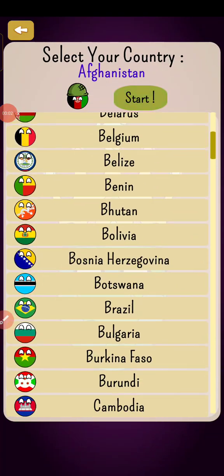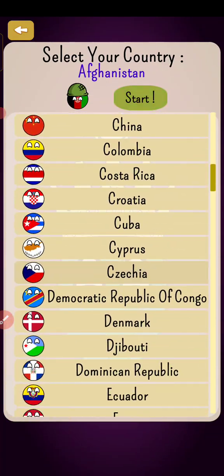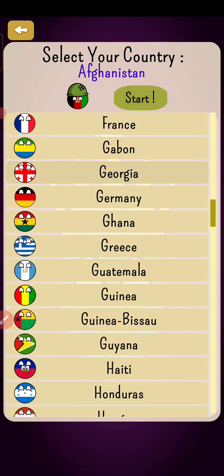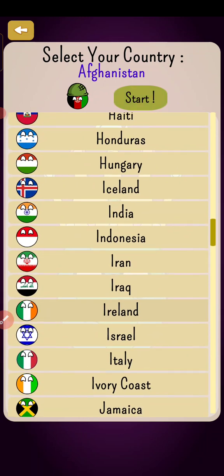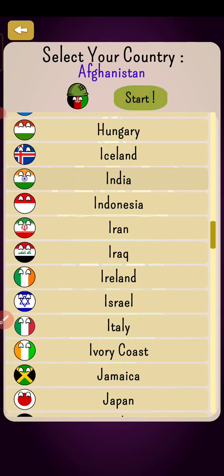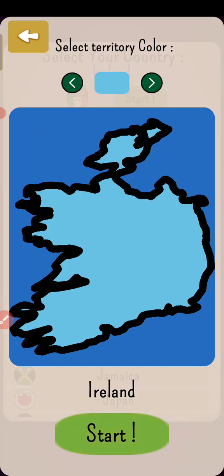Hello guys and welcome back to our channel. Today we are going to play the Dictator. We are going to play as a country which shares a border with only one country, and that country is super powerful. It's an island nation in Europe — you guessed it correctly — Ireland. We are going to make a colonization empire for Ireland.